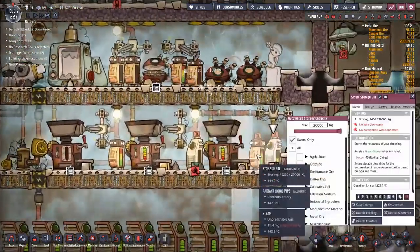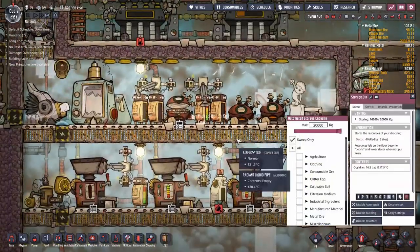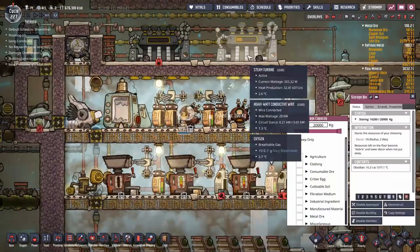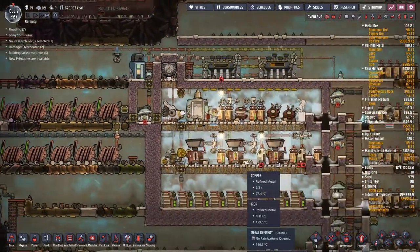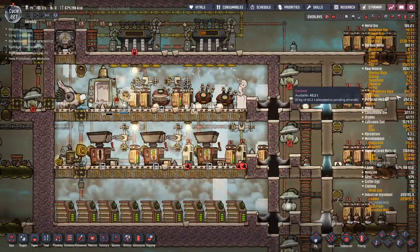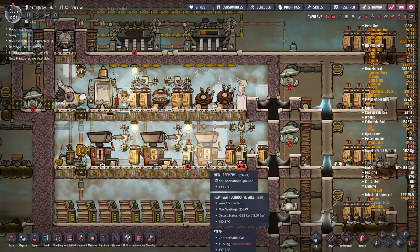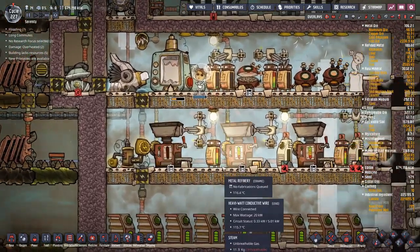The obsidian itself seems to be cooling down quite nicely in here. It's also keeping these steam turbines going quite nicely - I'm generating 267 watts to run those. That's sort of really helpful. Is there anything I want to refine or burn that power on? There is - I'm going to put in a glass forge.